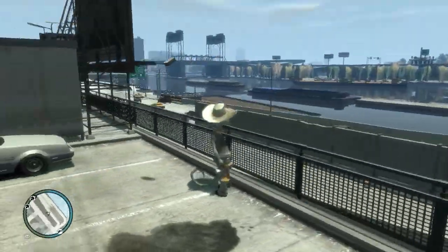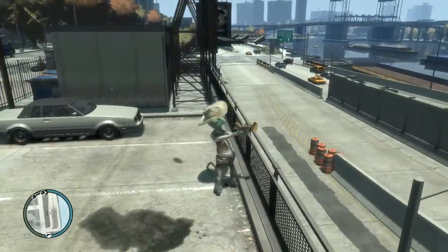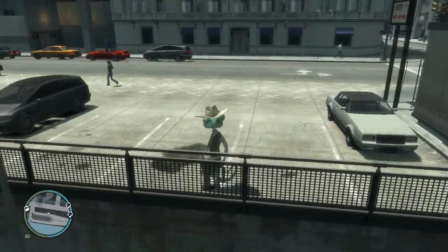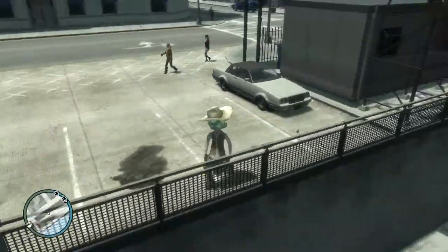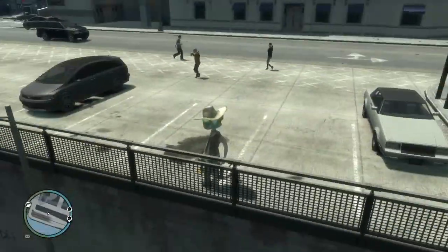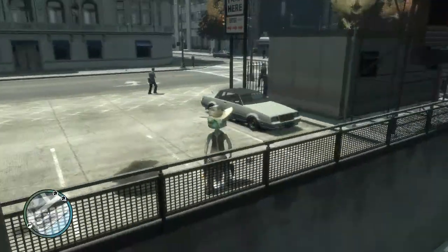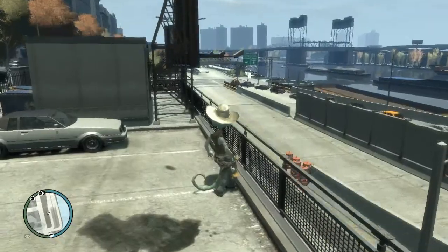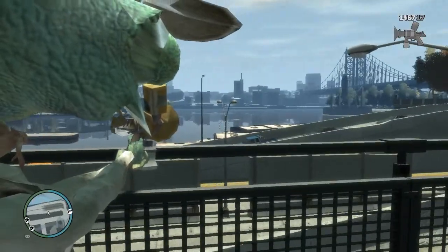Here I'm in GTA 4 and this is the mod review for today. This is the main character Niko Bellic, and you can replace him with Ringo — a really amazing character. He's green, he has a tail, he has Western clothes, and he has some strange eyes.